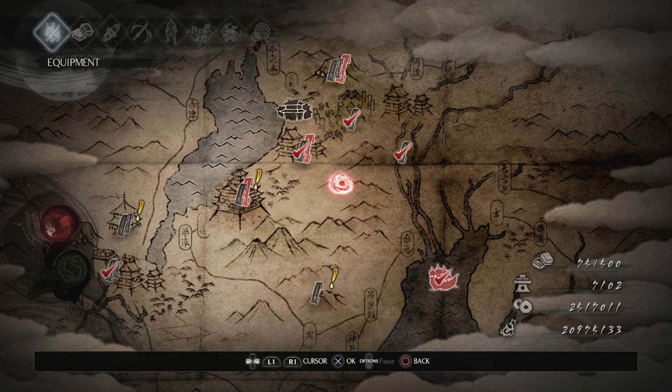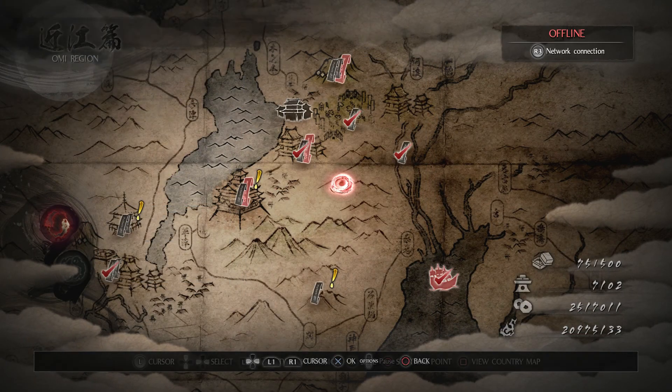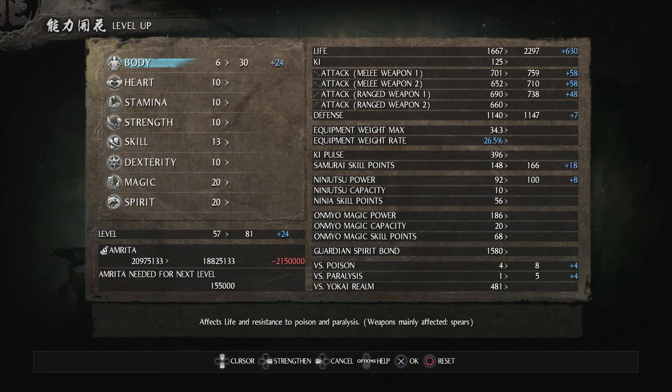Let me check my equipment and make sure everything is active. It's not yet because I still need to put points into Body. So the rest of my points go into Body — I'm going to have a lot of life: 3,207. And I'm not even done because passives will give me even more.